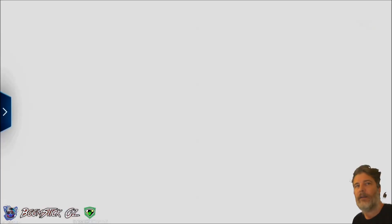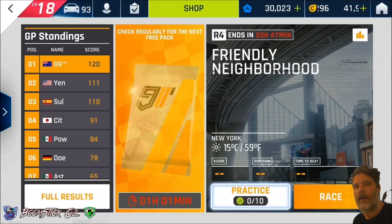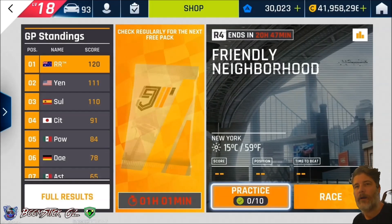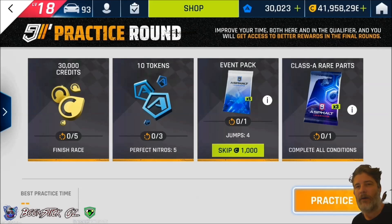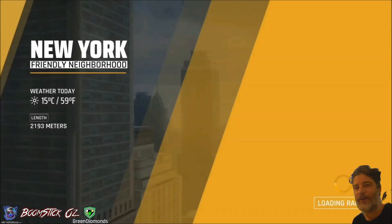Let's have a look at the course. It is a friendly neighbourhood in New York. I'll be going through the practice run first to get the conditions, and then I'm going to do a speedier run. I will say that I am in a hurry today, so I am not pushing to get the best possible time. You might want to check out some other creators. But anyway, let's get on with it. We need to do 5 perfect nitros and 4 jumps today. So jump in the Free Try Gold Trion and let's see what we can do.